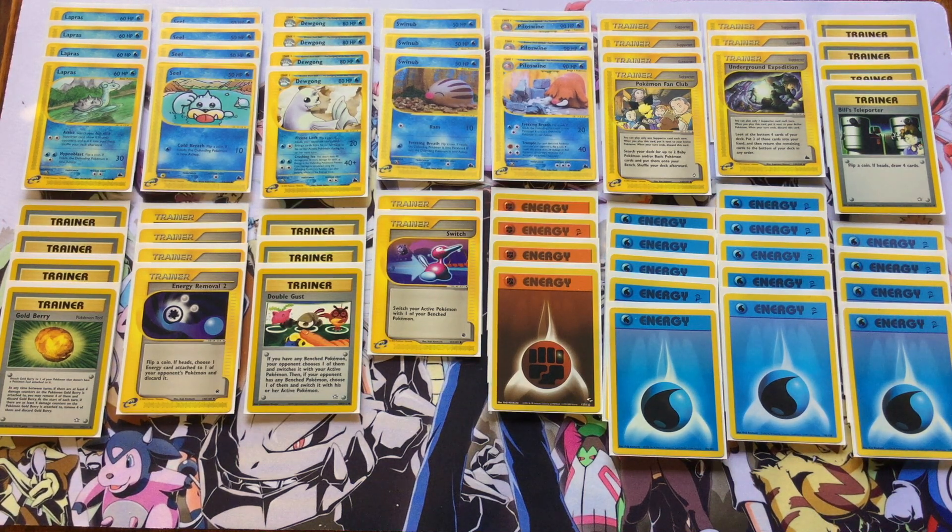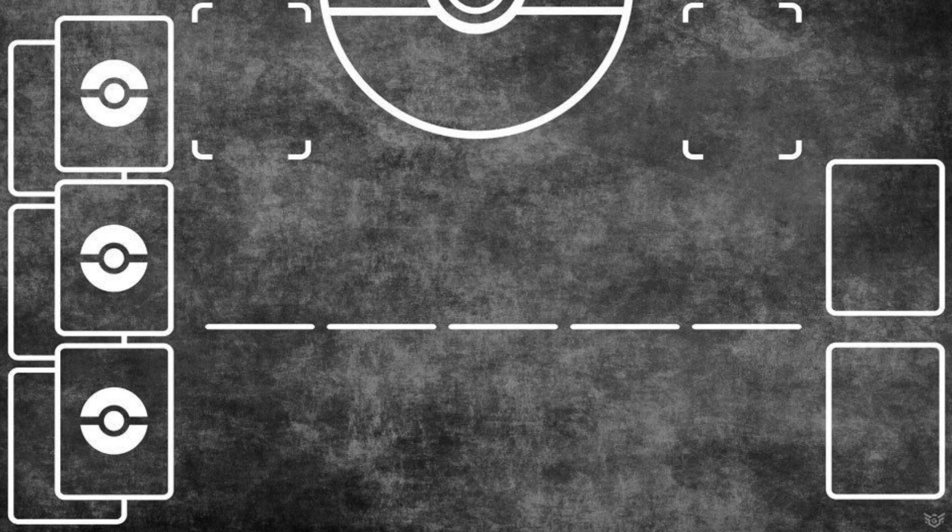This deck's going to play quite a bit differently depending on whether you're going first or second. If you are going first, you want to just get the energy attached to Lapras — that way next turn you can drop the second energy, Assist into a supporter, and then use it on your third turn. If you are going second and able to attack, ideally you're starting with a Seal or a Swinub to start those special conditions early and potentially force your opponent to rethink their strategy on turn two or three.